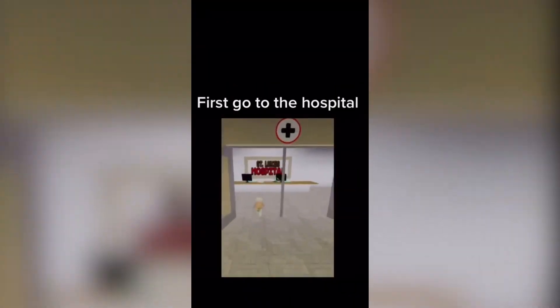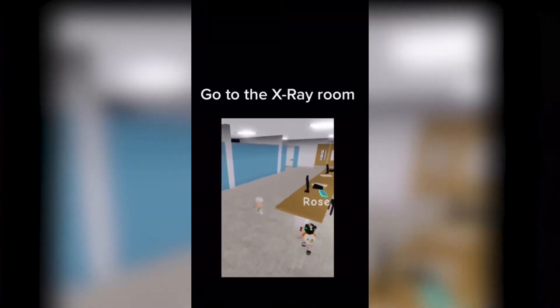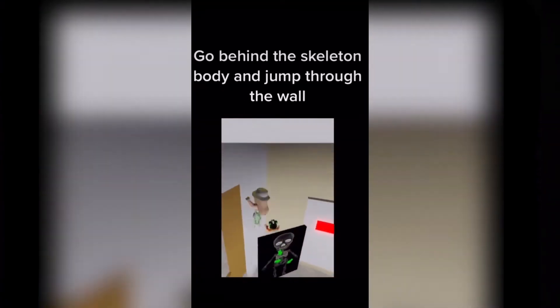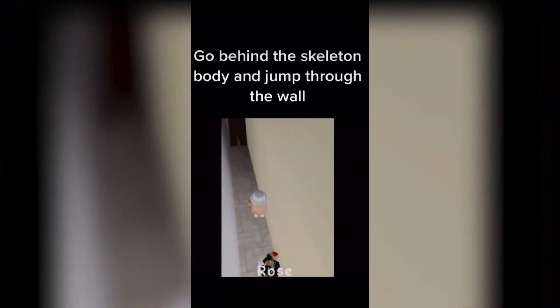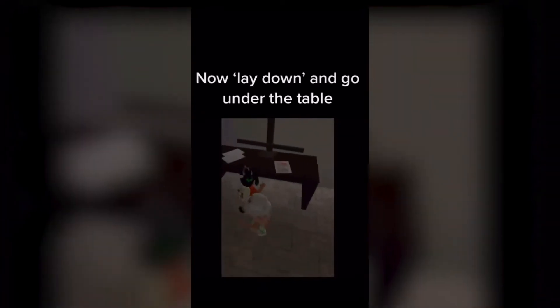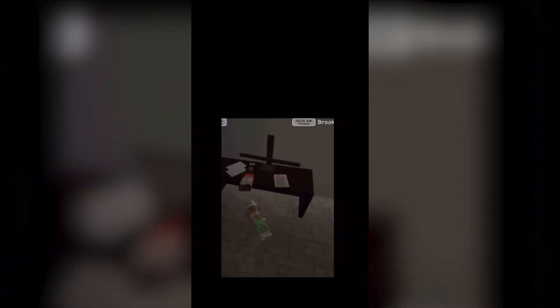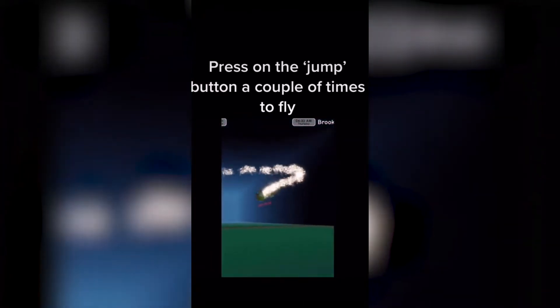To do this, you first want to head to the hospital in Brookhaven, then go into the x-ray room. In the x-ray room, you'll see a picture of a skull and you want to jump over it. Once you jump over it, go through a wall and keep walking until you reach a secret room. Then once you see a table, turn on the lay down animation and press the blue button under the table. Press the jump button multiple times and you'll see yourself flying in a very secret and quite haunting location.